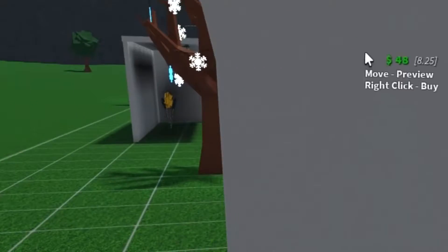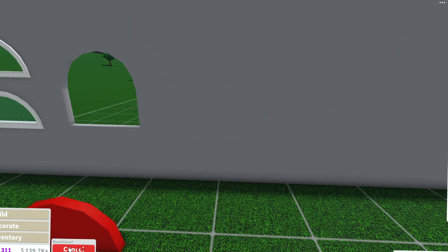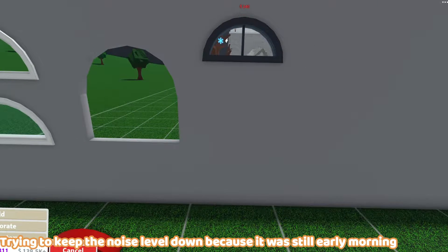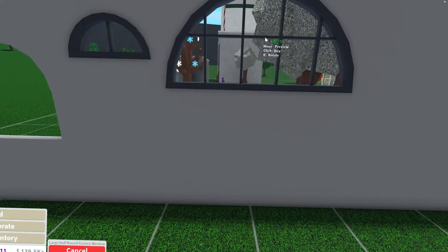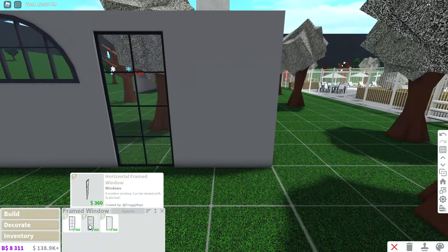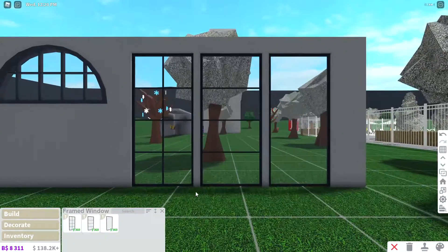A lot of people are gonna make some fun stuff with these. We have round insets, arch insets, half-round and half-round factory windows, half large round factory windows — those are massive. And now we have giant framed windows. I'm gonna need a whole lot more walls. Those are really cool, I actually like those.